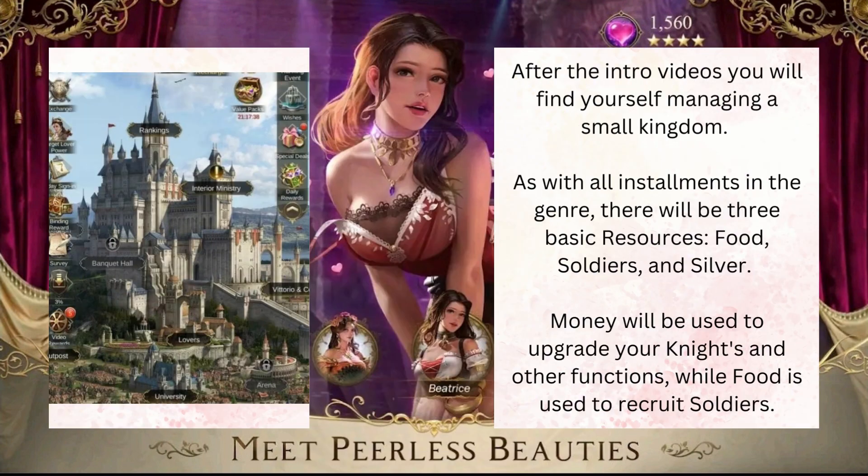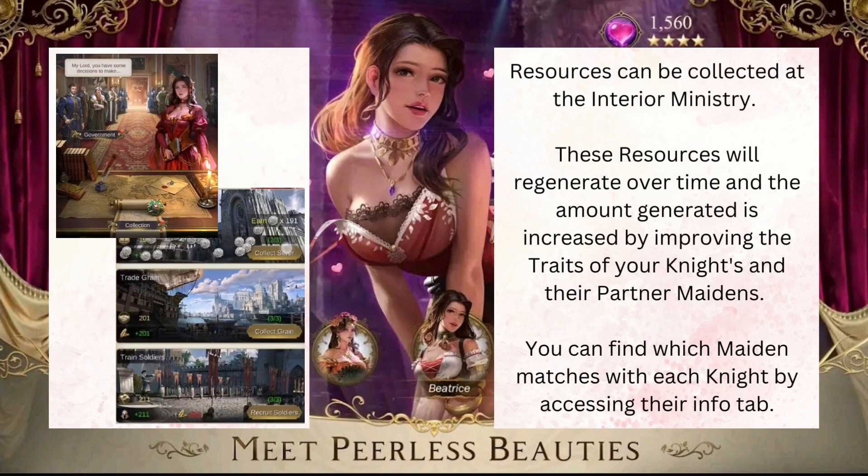After the intro videos, you will find yourself managing a small kingdom. As with all installments in the genre, there will be three basic resources: food, soldiers, and silver. Money will be used to upgrade your knights and other functions, while food is used to recruit soldiers. Resources can be collected at the interior ministry, and will regenerate over time. The amount generated is increased by improving the traits of your knights and their partner maidens.